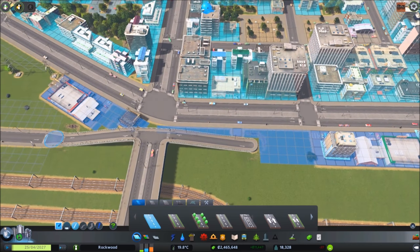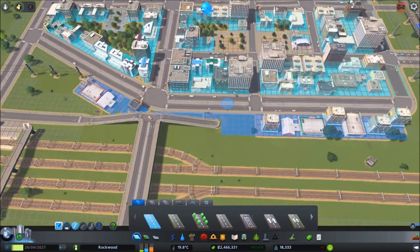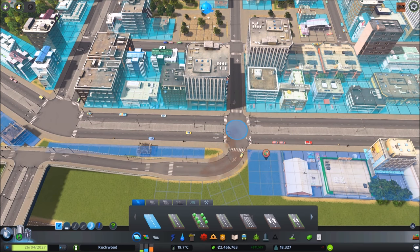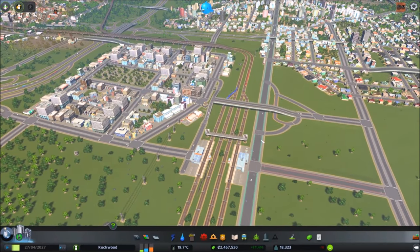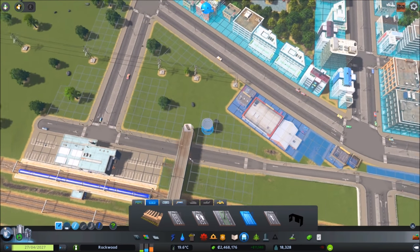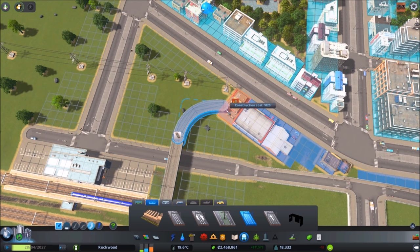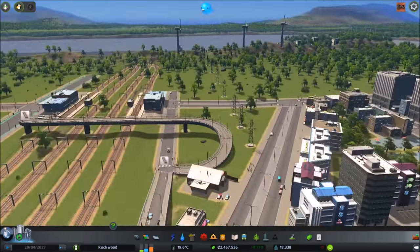Look at these pedestrians walking across - that's basically people using the train station to hop over to the other side. By adding buses, trams, and service vehicles it just becomes a lot easier to transfer. All of this will make more sense with a lot of trial and error as you try stuff out. Gradually bringing the height of that down - that looks awesome.